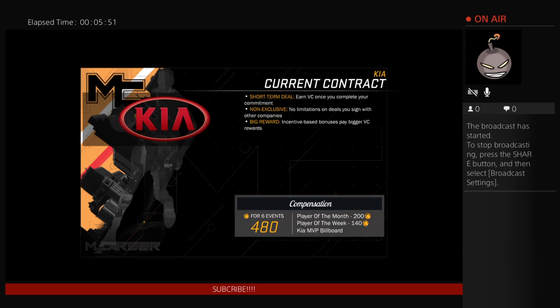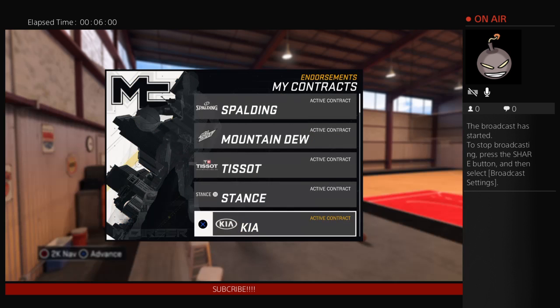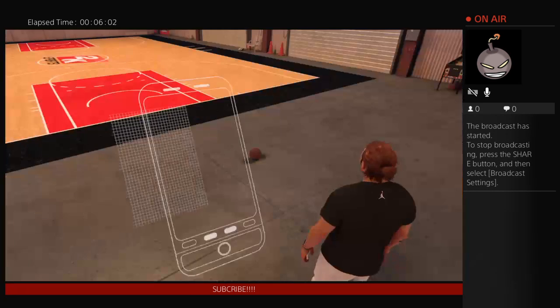It's really simple. All you have to do is just attend the endorsements and it takes maybe like five seconds for you to leave and come right back in.